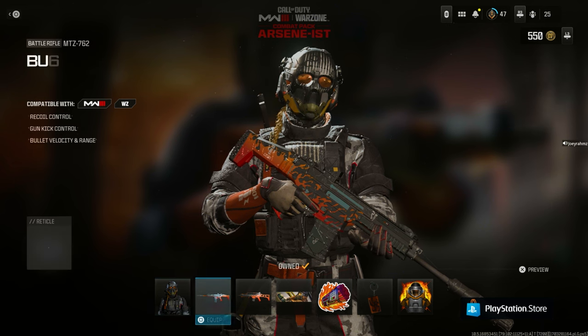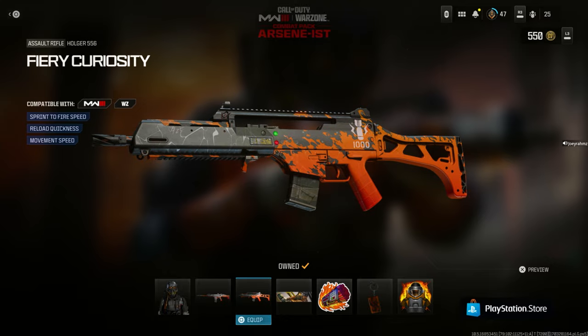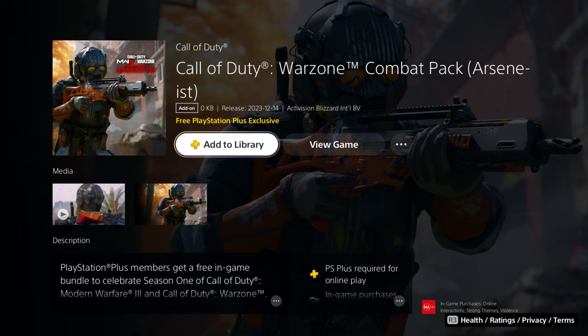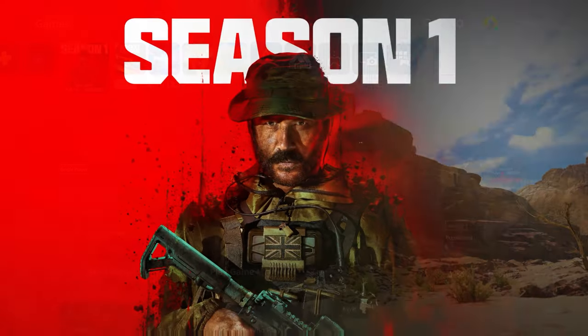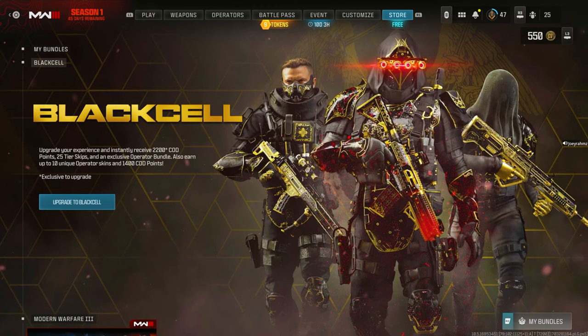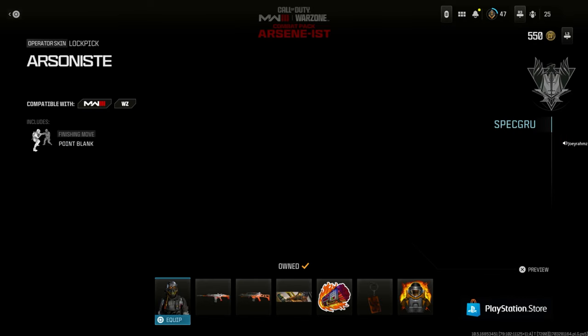You can also get a free bundle in Modern Warfare 3 if you're on PlayStation 4 or PlayStation 5. All you have to do is come to the PlayStation Store and search up Arsonist. This pack will show up — go ahead and click Add to Library. Then back out, go back into Modern Warfare 3, load up, go over to the store on the right side, and in the bottom right corner click My Bundles, then press R2. And there you go — you've got this pack.